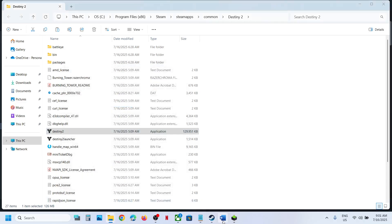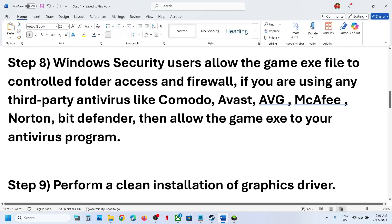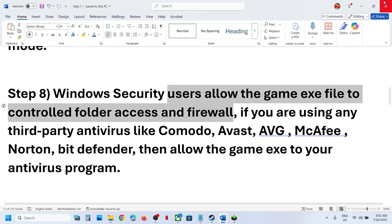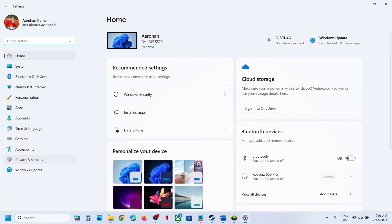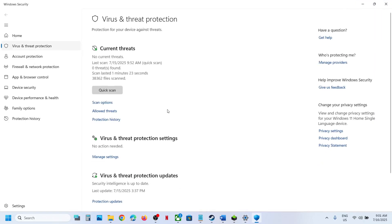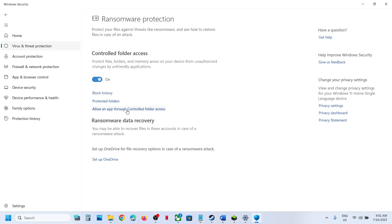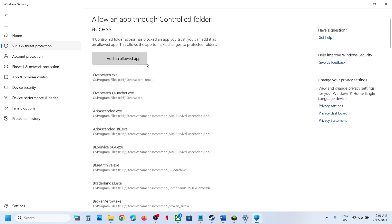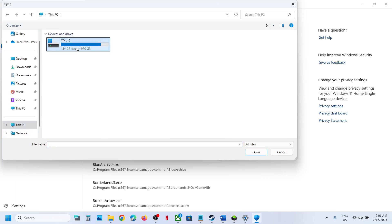The next step is to allow the game EXE file through Windows Security. Open Windows Settings, go to Privacy and Security, click on Windows Security, then Virus and Threat Protection. Scroll down to the bottom and click on Manage Ransomware Protection. Click Allow an App Through Controlled Folder Access, click Yes to allow, then click Add an Allowed App, and click Browse All Apps. Navigate to the game installation folder.